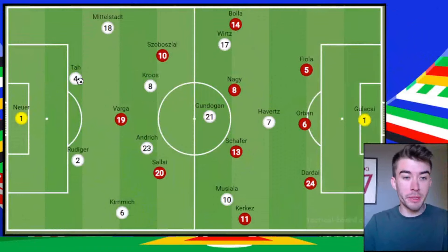Let's get straight into it and look at what Germany were trying to do on the ball and how Hungary were trying to defend that, but also going the other way — how Hungary actually had some threat in this game. They were certainly much better than Scotland in terms of competing with Germany, being tight at the back, but also offering something going forward.